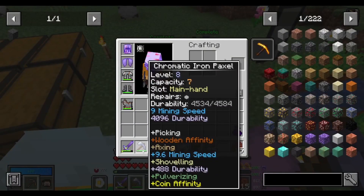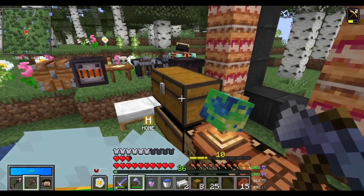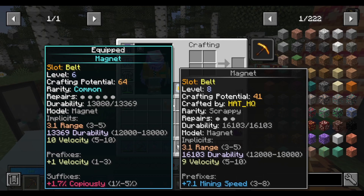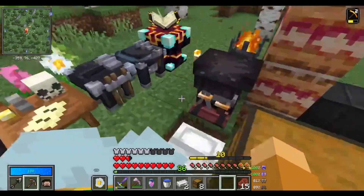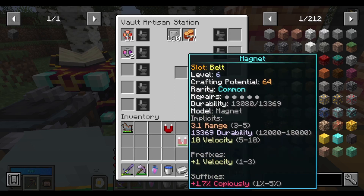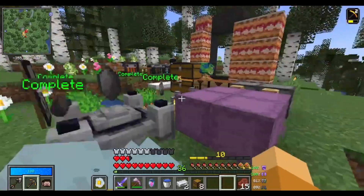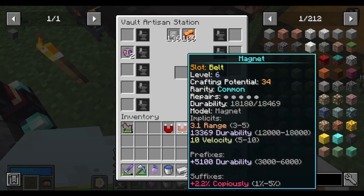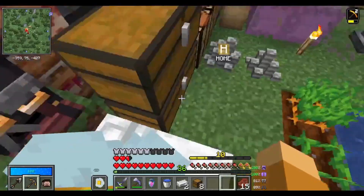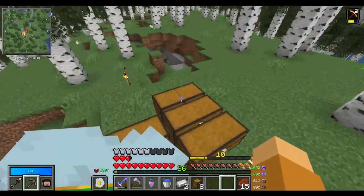We made this awesome chromatic iron paxel last video which I really want to test out, so we'll definitely do that later. But first I want to look at this magnet a little bit more because I really like the mining speed on it. This one has more durability and less velocity, but this has a prefix and a suffix — this only has a prefix. I ran out of enchanting materials, so I think I might just switch. I'm probably going to switch. I don't have any emeralds, so I'll enchant it next time when I get some. We'll put that away and boom, there we go.